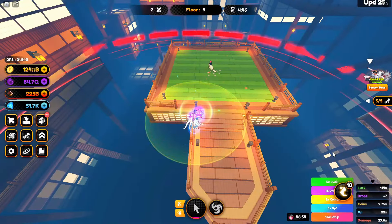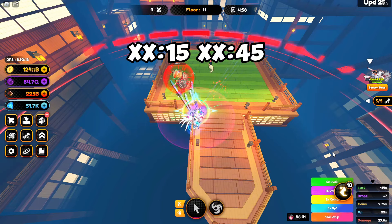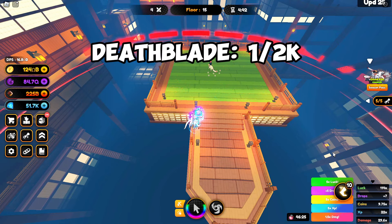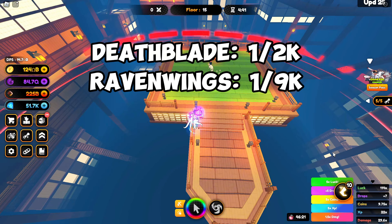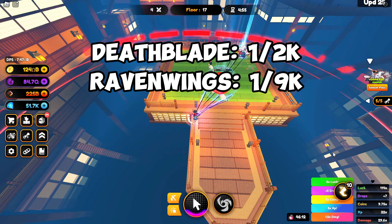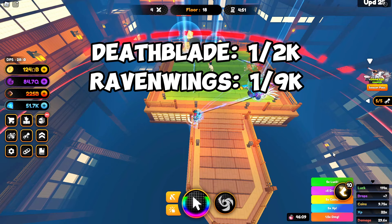The next free-to-play way to get an astral mount is Infinity Trials. Infinity Trials spawn in Champion City every 30 minutes. Every 5 floors you will get a chest that can contain an astral mount with a 1 in 2,000 chance for Death Blade, and 1 in 9,000 for Raven Wings. Infinity Trials have even worse chances for getting an astral mount, so I recommend you to farm dungeons.